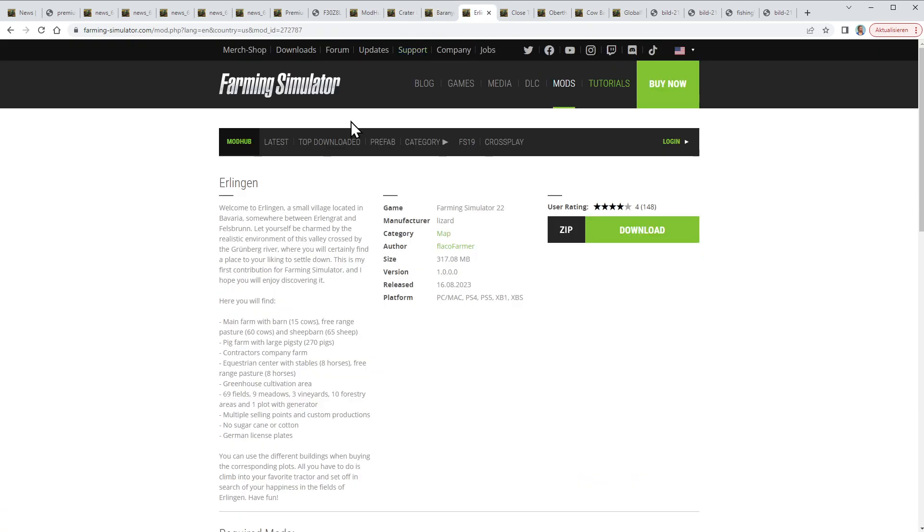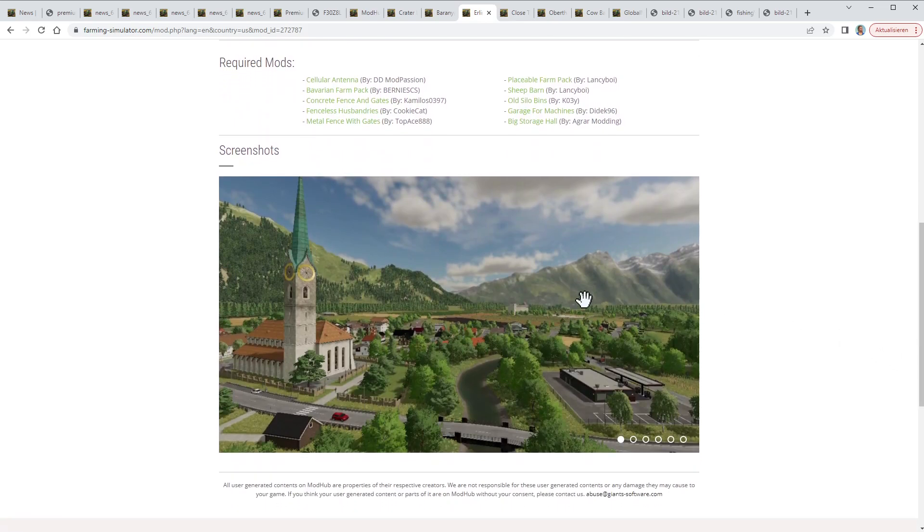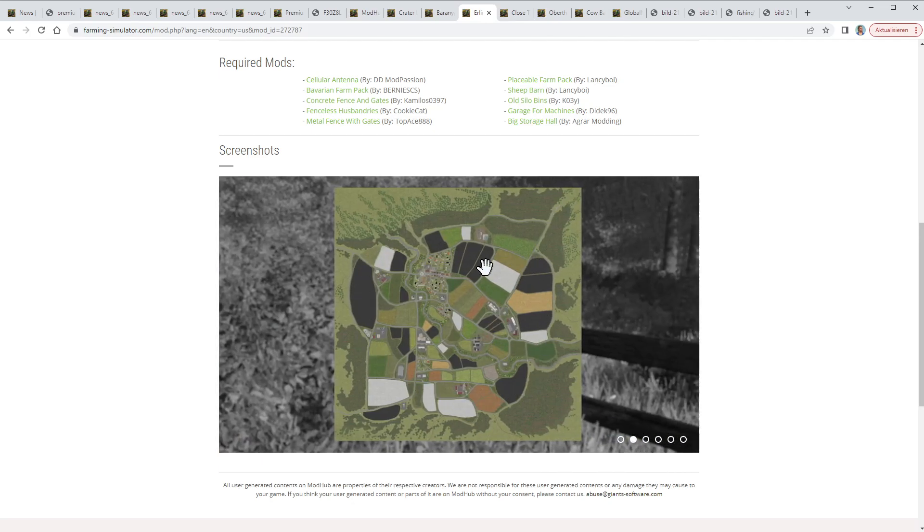Here we have Erlingen, which sounds like Erlangen where Giants is located in Germany, but Erlingen has more or less nothing to do with Erlangen. Erlingen is just a small village located in Bavaria, somewhere between Erlengrad and Feldsbrunn. So it's a Bavarian map, available for all platforms, made by Flaco Farmer. It needs quite a lot of required mods, and on first glance you can already find the neighborhood of Erlengrad with irregular fields.